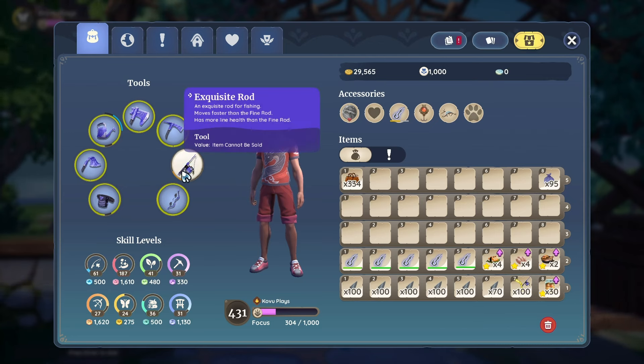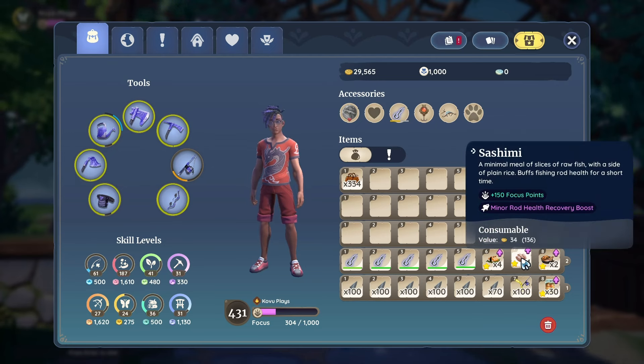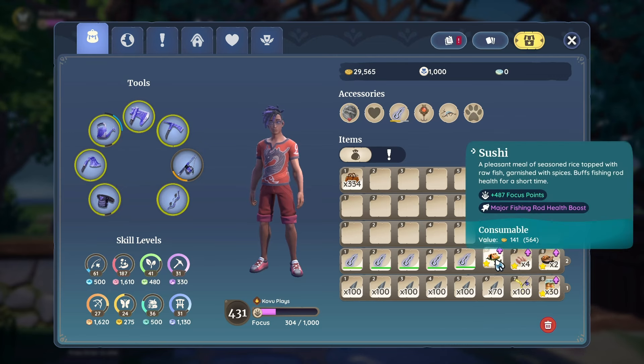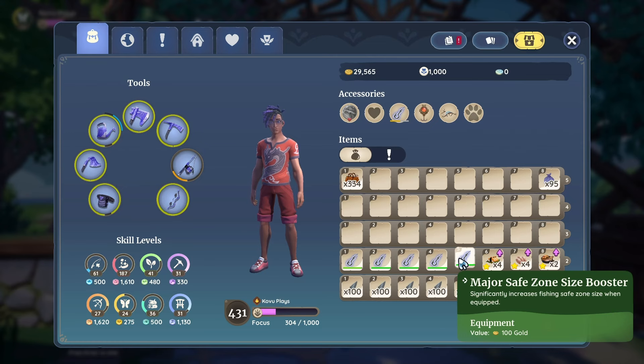I had the exquisite rod. This is the best rod you can have in the game — you get it after level 10 fishing. I also used trout dinner because it increases minor fishing hook time boost. Sashimi I did also use — minor rod health recovery boost and major fishing rod health boost. So the three food items I used were sushi, sashimi, and trout dinners. I also used the major safe zone size booster that you can get from INR. I don't think these items are actually going to help you in-game as far as increasing your chances to catch the fish, but I'm just letting you know what I used along my journey.